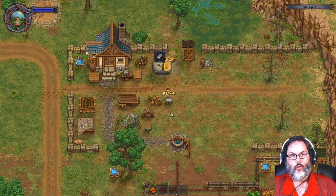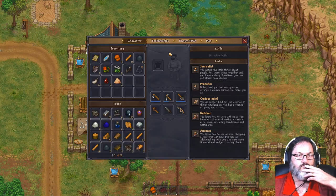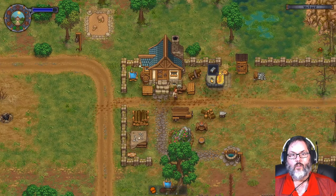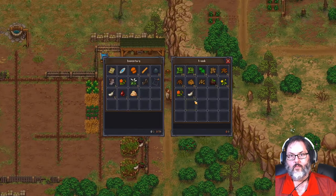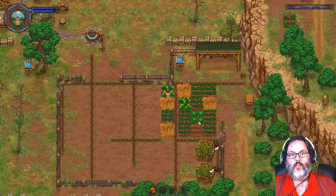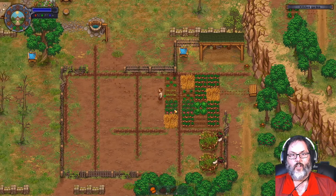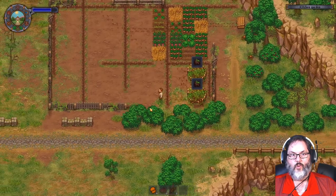What sword do I have? I still have the rusty sword. Two hemp ropes - do I have hemp? I know I grew some. Yeah there's hemp here. 14 hemp - let's go ahead and harvest this. There we go, that's good. I'm going to bring that with me to the church.